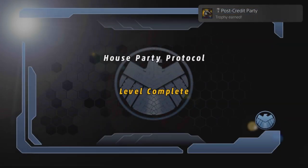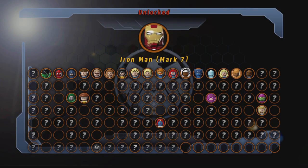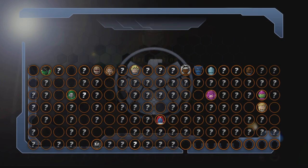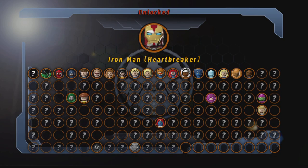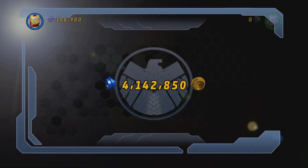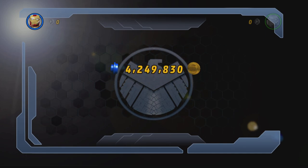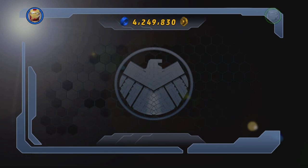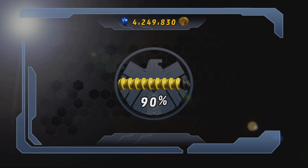That didn't go on long enough. Post credit party — House Party Protocol level complete, free play unlocked. Iron Man Mark 7. War Machine — we actually get to play as War Machine. We unlocked Heartbreaker during the mission. Annoyingly, we got the one thing I wanted most that we didn't get. But it happens. I'm sure I might be able to get one of the red bricks in the next three levels — there's a 10, a 20, and a 30 — so hopefully we can get in one of those.